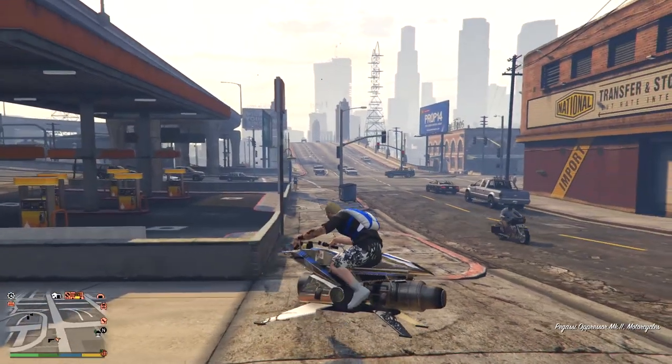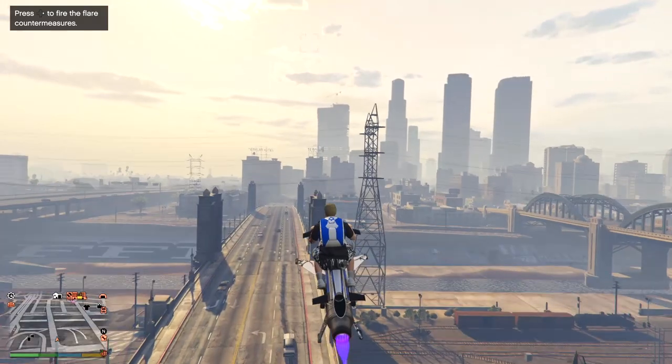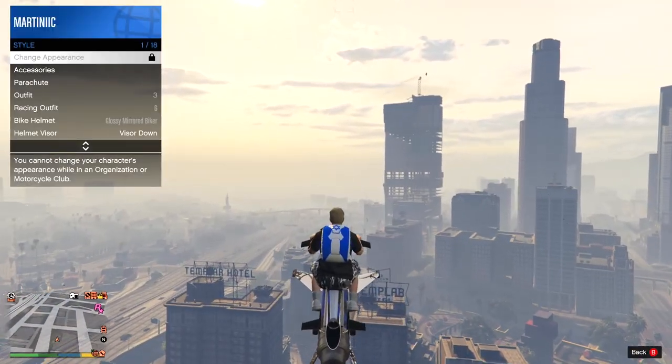Next, you want to get an aircraft — anything like a Buzzard, a helicopter, or an Oppressor will do. Then go quite high up into the air, and once you're up high, jump out of your vehicle and deploy your parachute.